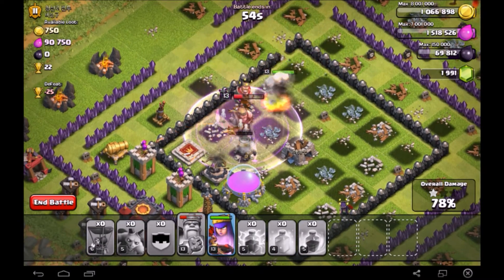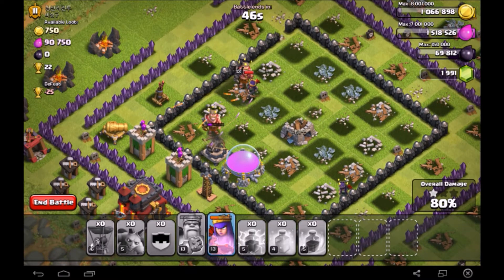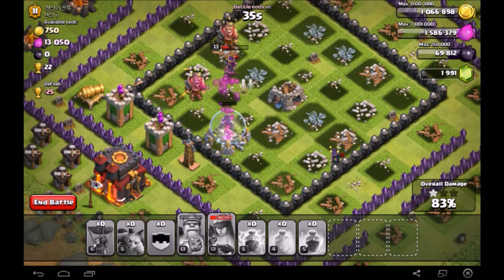My king and queen tag team — my queen's taking a little heat so I pop her ability just to make sure I can get that elixir storage. Once that elixir storage is down I activate right before she dies, and we get a grand total of 872,000 resources with our league bonus, which is pretty crazy.